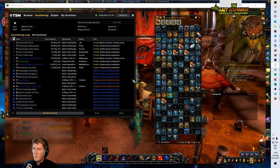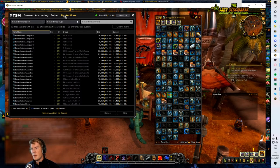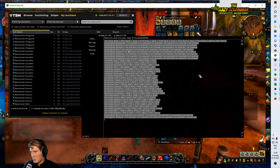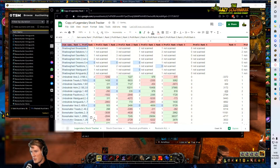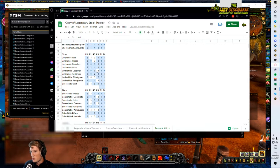I've just finished posting all my auctions, which is what you want to do when you are doing legendaries. I'm using an add-on called Legendary Stock Tracker, which is how I track my stock. Now that I've posted everything and there's nothing in my mailbox, I type /LST in chat to bring up the UI, then go to the export tab, paste all this data into a Google Doc, split text to columns, and go to the restock all page which shows my current stock.